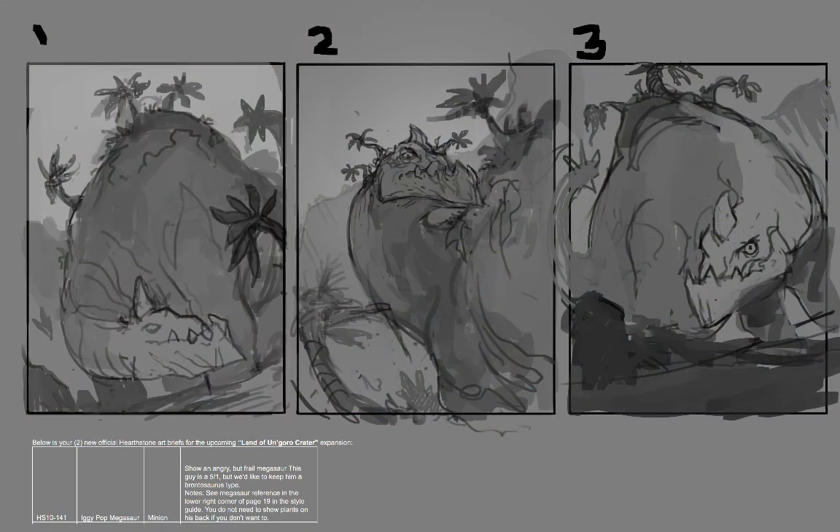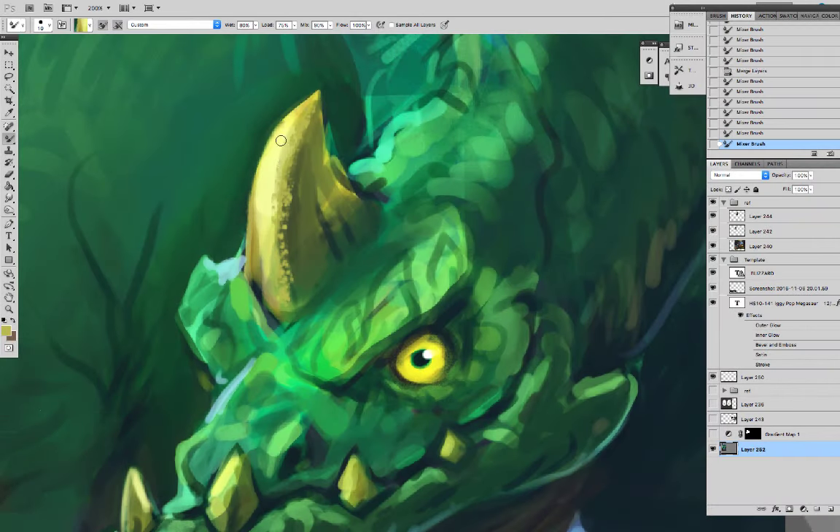So let's go, let's jam. Before I begin anything, I have to do a series of thumbnails based on a description. The description for this one turned out very different than how it turned out in the final game. It was originally called the Iggy Pop Megasaur, and he was a minion. Here's the description.